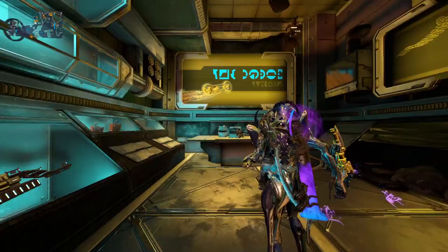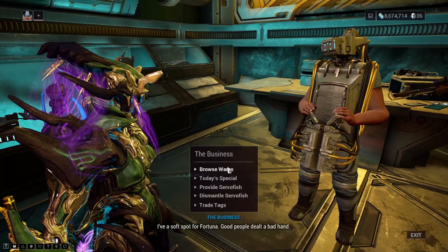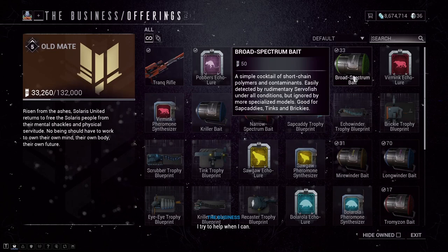Before you go fishing, you should come here to the business in Fortuna, click on him, click on the browse items menu, and then the bait you'll be buying is right here. It only costs 50 standing, so it should be pretty easy to get.